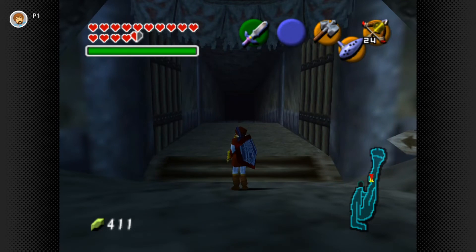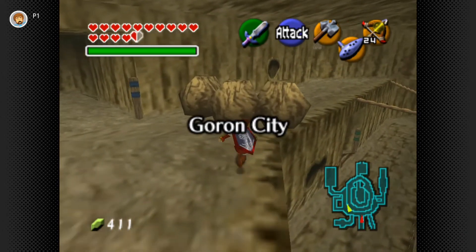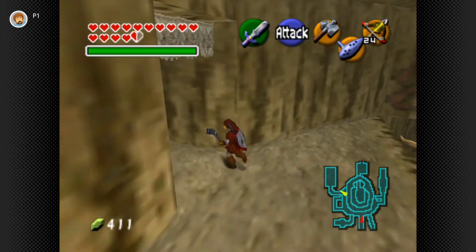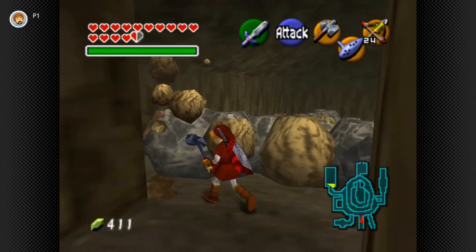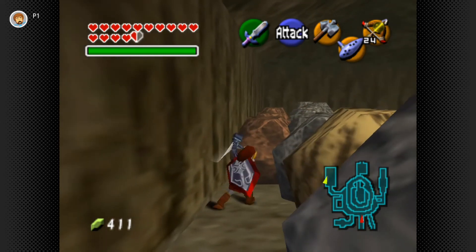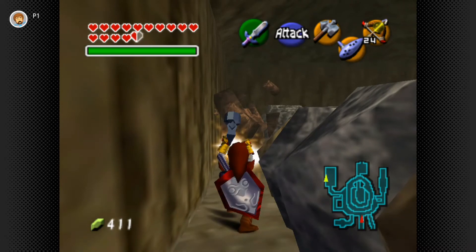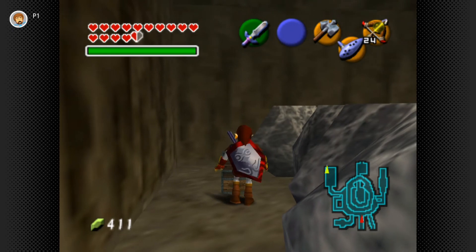Last but not least, number three: as soon as you get the Megaton Hammer, you can go back into Goron City. There's a room full of boulders with a bunch of chests and treasures. With the Megaton Hammer you can get through the furthest and hardest stones to break — it's in the back left corner. Simply go to the left right away and keep going along the side to the back, and eventually you'll come across two chests, one of them containing the third gold rupee I'm showing you today.